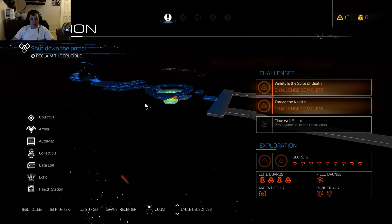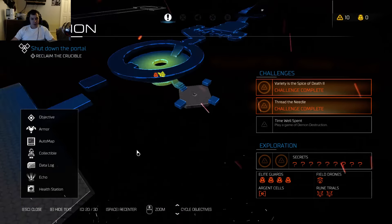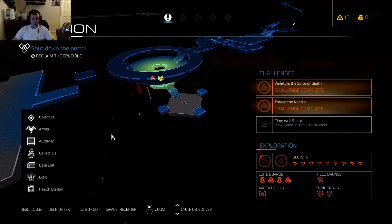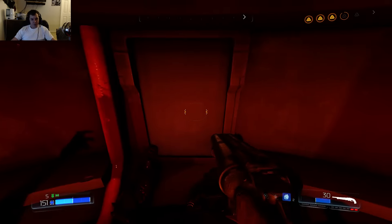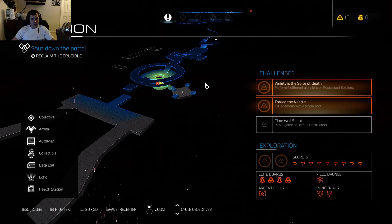To find the classic Doom 2 map on the Lazarus Labs level — I can't remember the level number — it's just before you fight the Cyberdemon. You drop down in the pit right here, the door's right here, and then the actual level you can see on the map here if you have the automap.